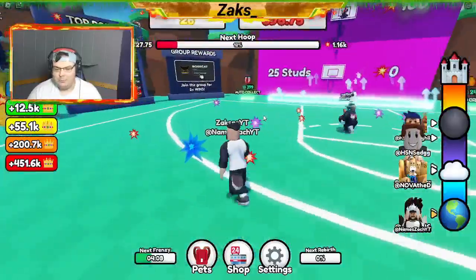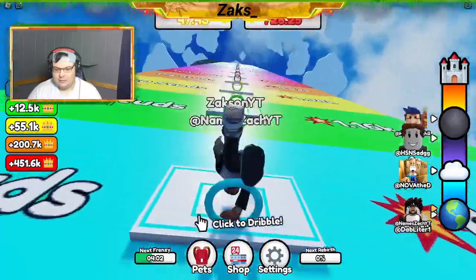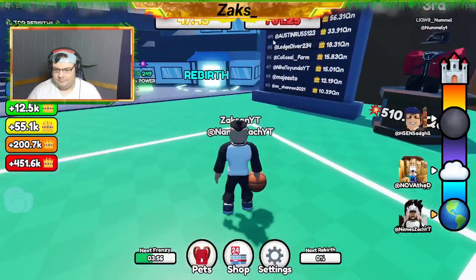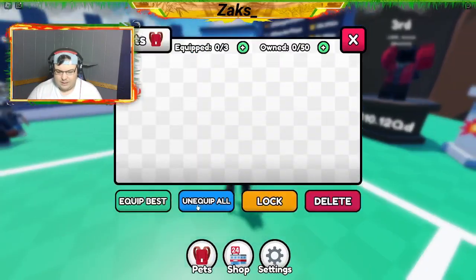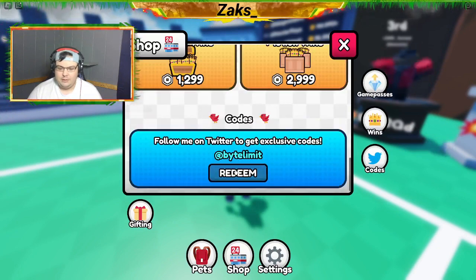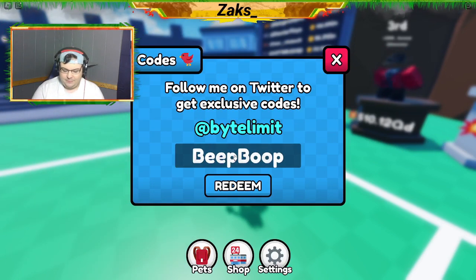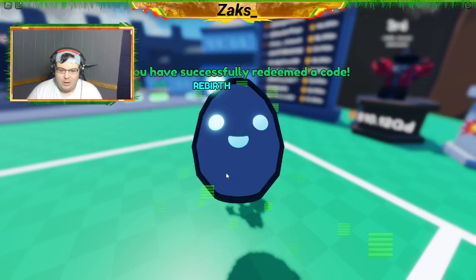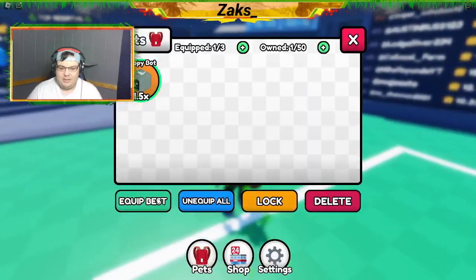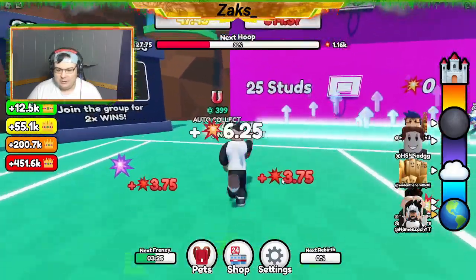We now have the third hoop available to us. Seriously, where do I put codes in? Pets — nope. Maybe it's the shop? Yeah, codes — redeem! All right, the first one I want to redeem is 'beep boop.' There we go, it is! Let's go — this should give us a legendary pet. It does! We can go in here and equip best. We now have a legendary pet helping us out.